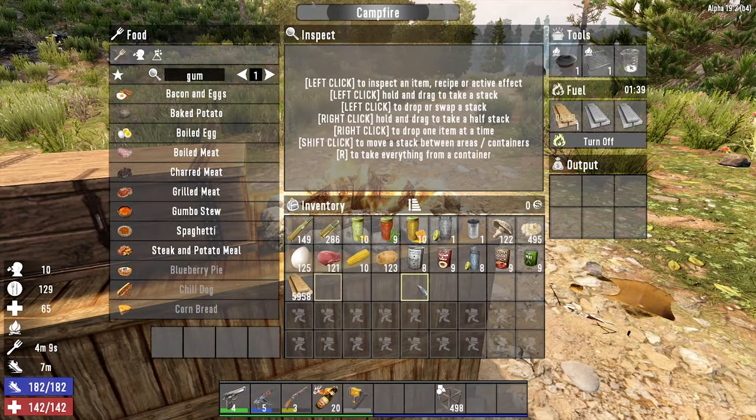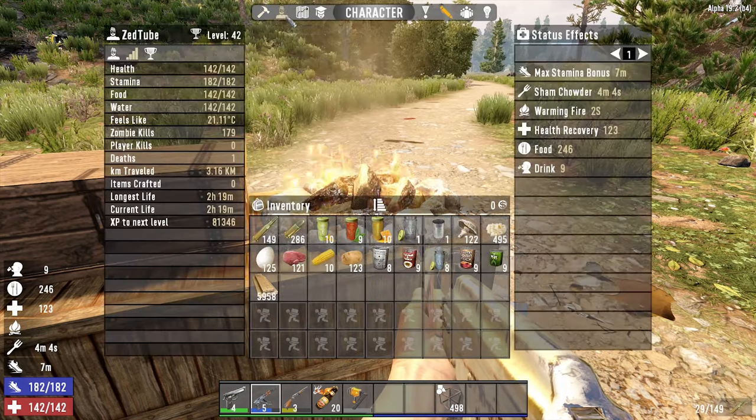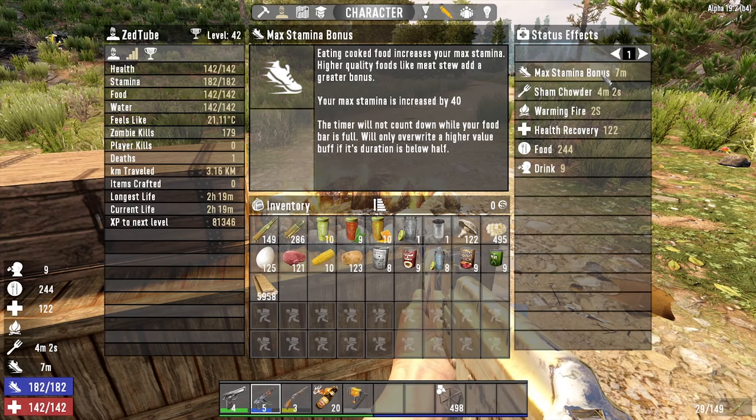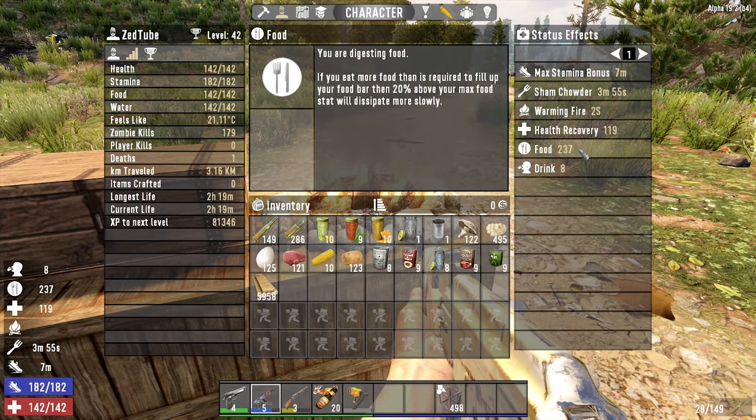Another way to keep your stamina up is to eat tasty home cooked meals. Later in the game you will learn recipes for different meals you can cook in the campfire. All of these meals come with different boosts to stamina and health regen and other perks, which will be hugely important to keeping your character alive and healthy.